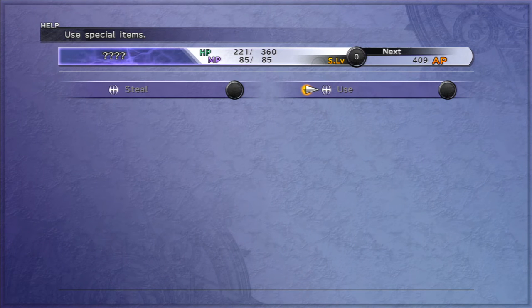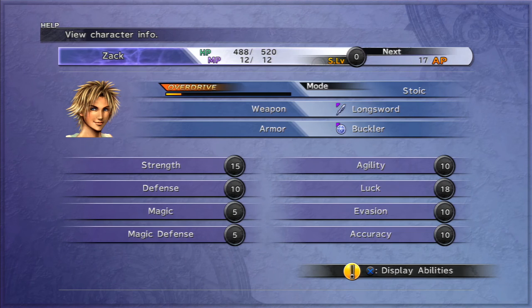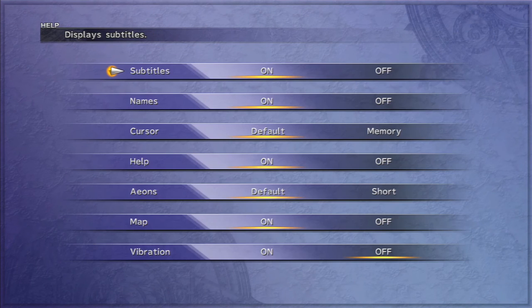Abilities here — steal and use for the mysterious girl. Cheer and change for Titus. Overdrive — I didn't really show it off right now, but that's pretty much your limit break by and large. Status, you know how that works. Config, if you want to change anything. I pretty much leave these alone for the most part. Although Aeons — eventually I'll probably turn them to short once I get to the LP itself. I'll leave them default at first, so the first time I summon each Aeon you see the full animation, but after that you don't need to see the same animation over and over again.